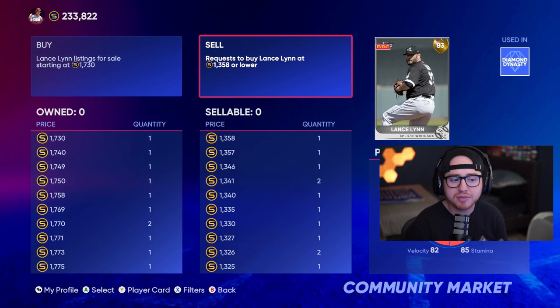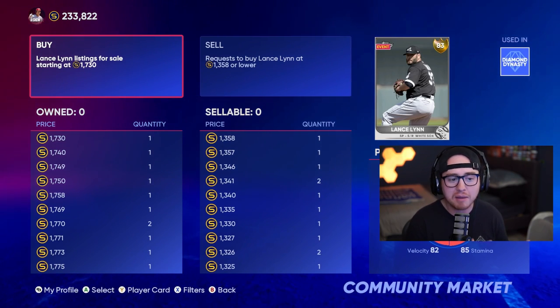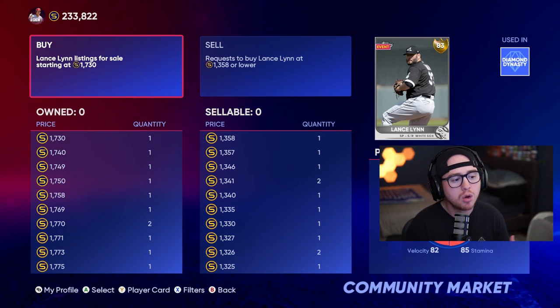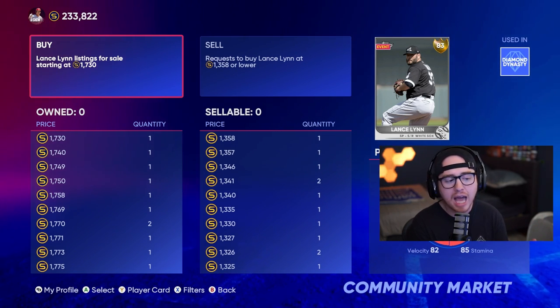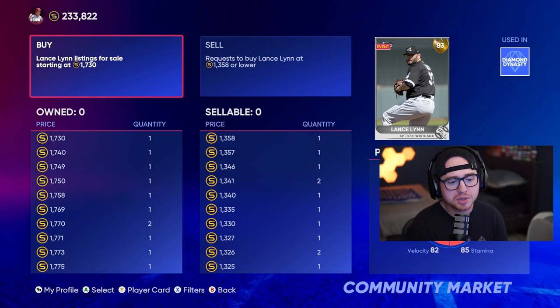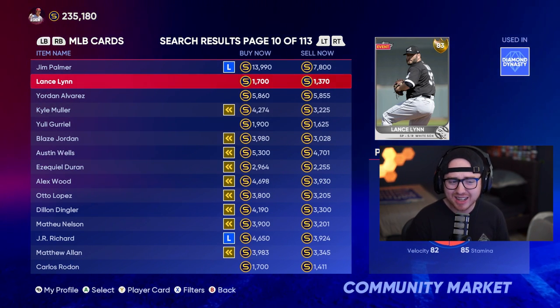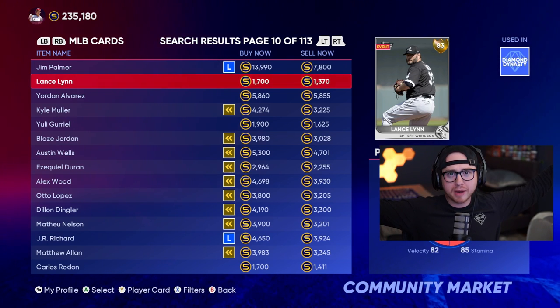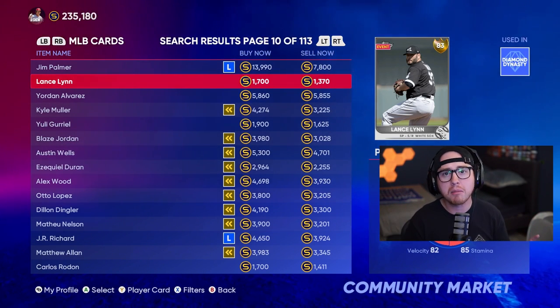I'd create a buy order for one above the current highest order. Once fulfilled, I'd create a sell order for one below the lowest ask. We're taking advantage of people who instantly sell or instantly buy — those are the people we rely on to fulfill our flips. The super simple premise: buy low, sell high. Find cards with a big gap between their two price columns and always account for that 10% tax.